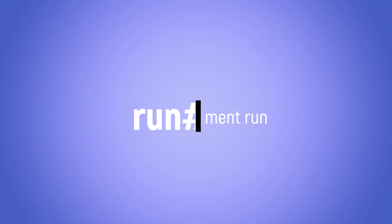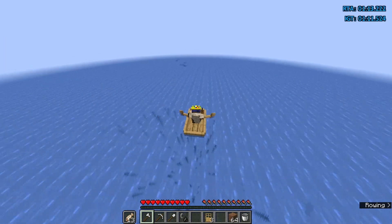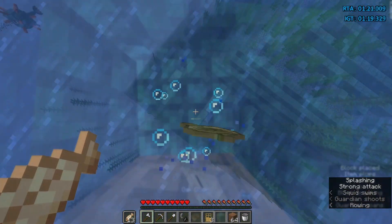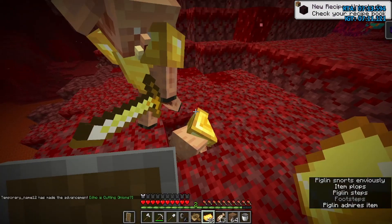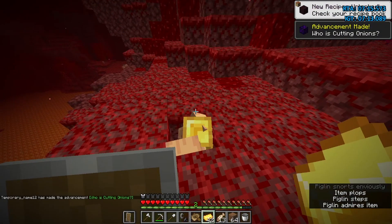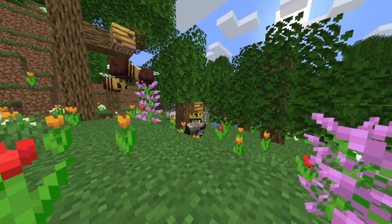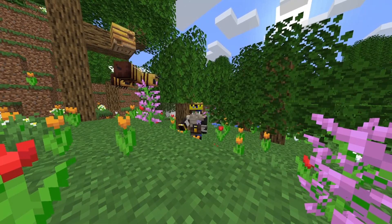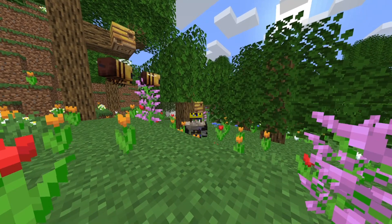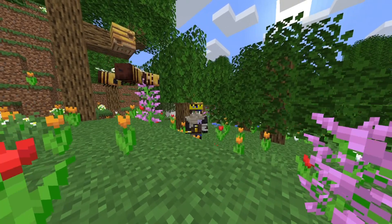The last run is the monument run. For a monument run, you need to have a similar spawn to an ocean run but with a close ocean monument. Then you mine the gold blocks in the monument and trade them with piglins in the nether whilst you kill blazes in the nether fortress. Then you go back to your original portal and find the stronghold. Those are the 7 most common speedrun routes. Today I showed you where you need to spawn for every run and in the next episode I'll show you how to actually run those seeds.